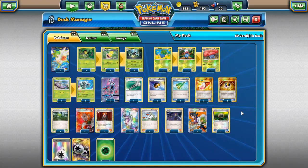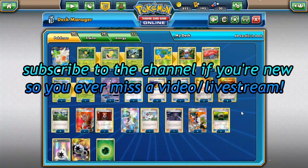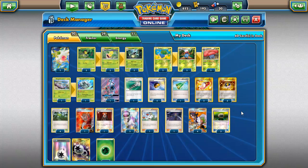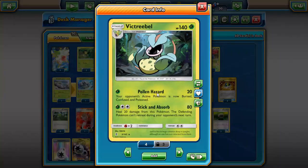Welcome back to a brand new PDC Geo video. We still have some decks to look at from Guardians Rising, and today we're going to be taking a look at a Victory Bell deck. Victory Bell is one of the new Stage 2 Grass Pokemon — like we didn't already have enough of those in Guardians Rising. Victory Bell is obviously not on the same level as Decidueye, but it's still a fairly interesting card.